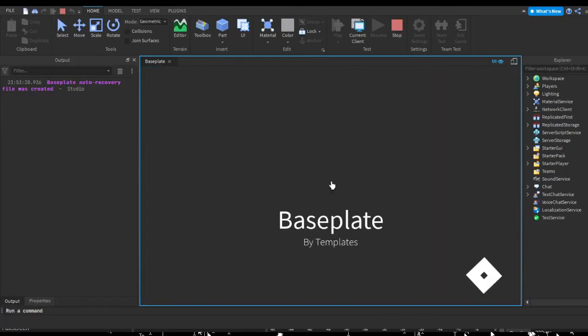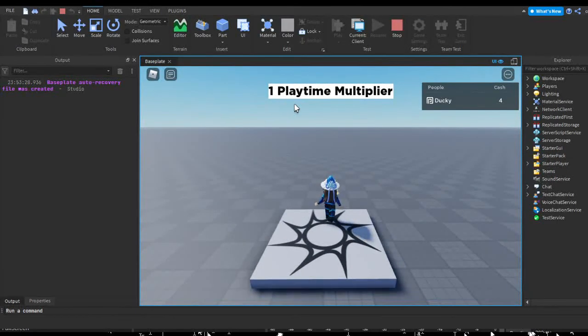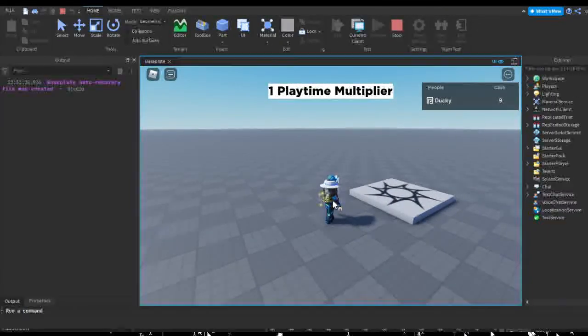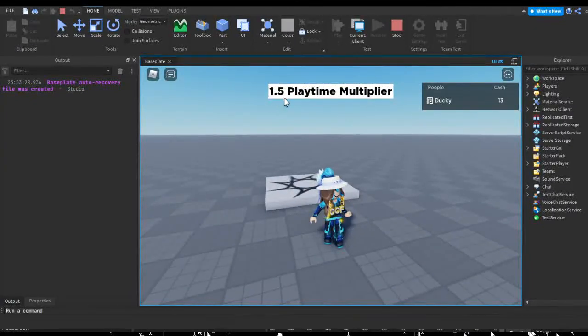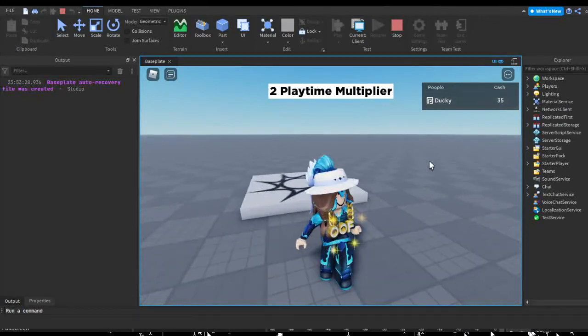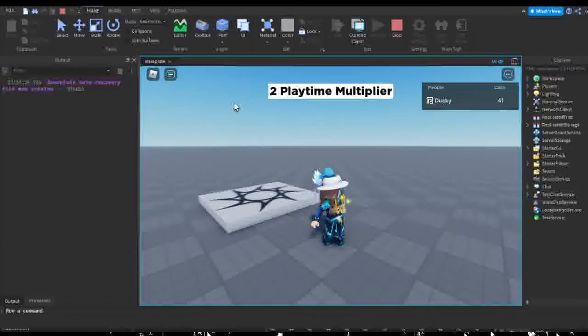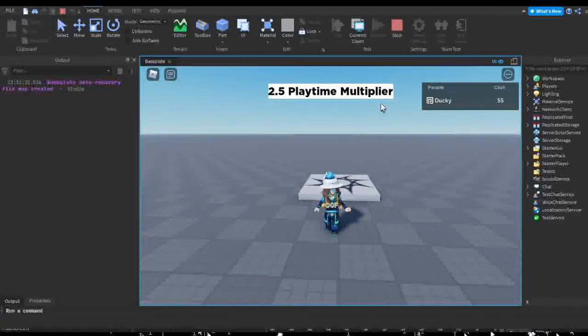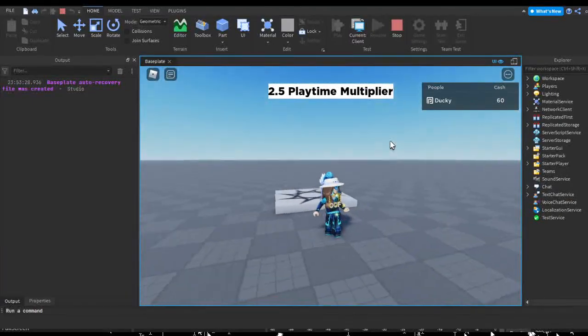Let's test this out. As you can see we have a '1 playtime multiplier'. Once we hit 10 seconds — since cache is incrementing every second — now we have a 1.5 playtime multiplier. Around 25 seconds in, now I have a 2 playtime multiplier, and I'm getting more cash the longer I stay in the game. This can encourage people to stay longer because they want that boost. Hopefully this video helped — see ya!